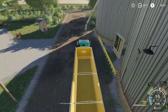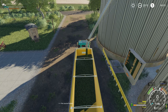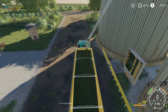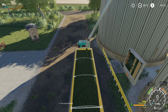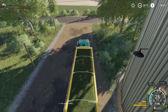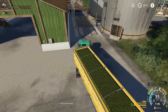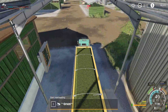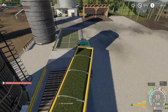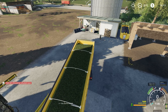Another load of grass in here and we're going to put it in the other fermenter. So another load here and we're going to need some grass again. We are going to have to get a field with grass in it — I think we might purchase the smaller field to the west of field 5 and make that a permanent grass field. The T560 should be refueled soon — we can do that, that's not a problem.